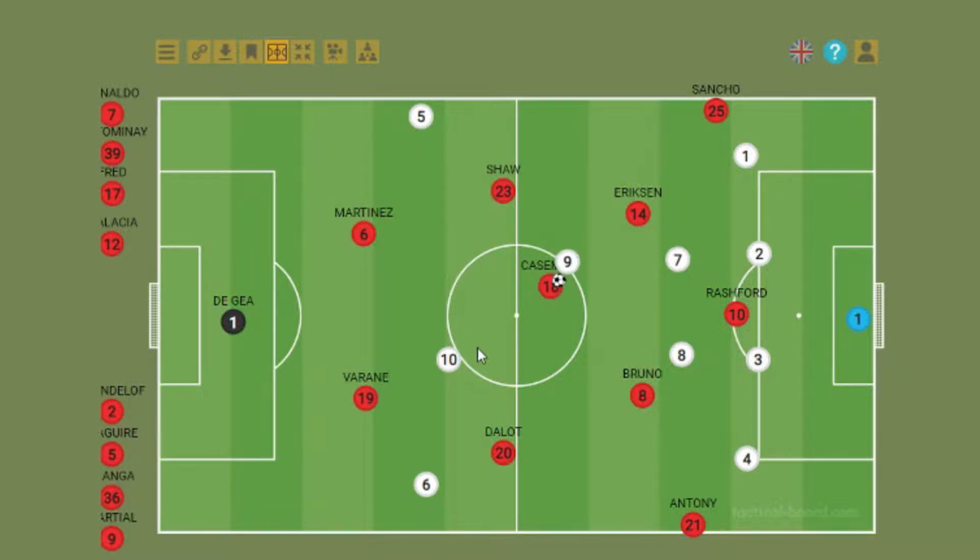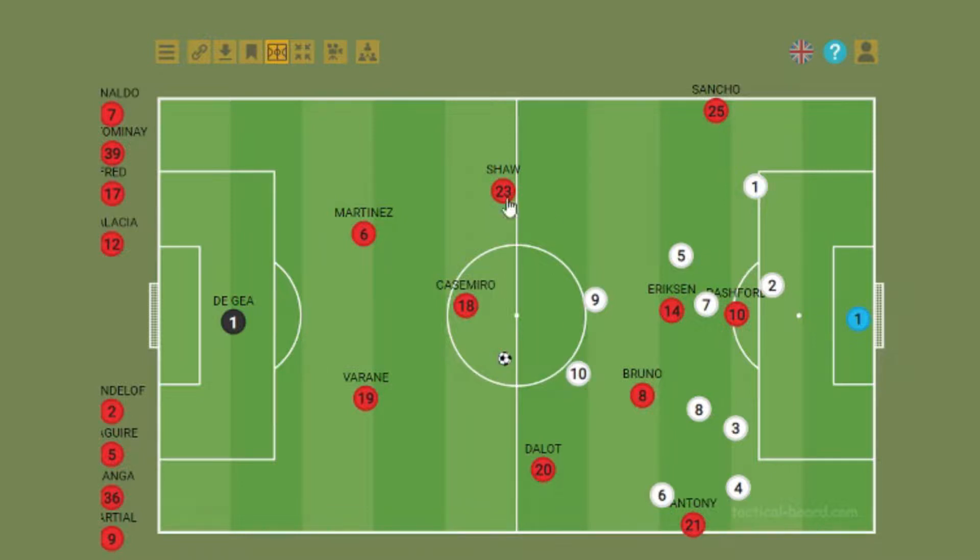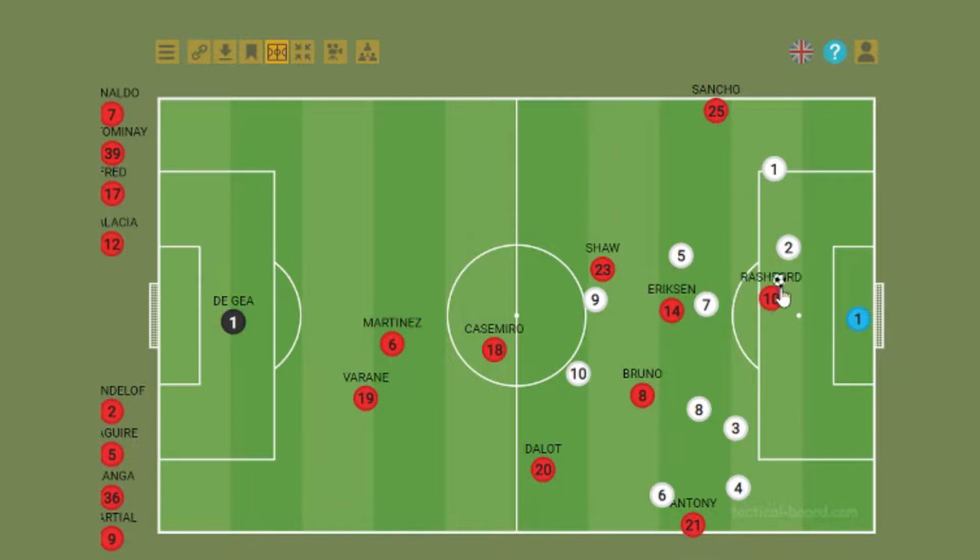One thing I've noticed with Casemiro since his arrival at Man United is his switches of play. He's not afraid to make them. Fred and McTominay were often very safe — thinking very passively, not wanting to lose possession, so they played it to the side, slowly. What I notice with Casemiro is that if a side is overloaded — say Dalot and Casemiro and Shaw are dragging defenders to one side — Casemiro switches it instantly to Shaw or Sancho on the far flank. That sharp switch of play doesn't give the defense time to shuffle across, and if they are shuffling, he finds the space between the lines. He's an absolute game changer for United.